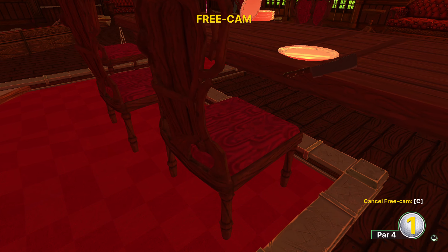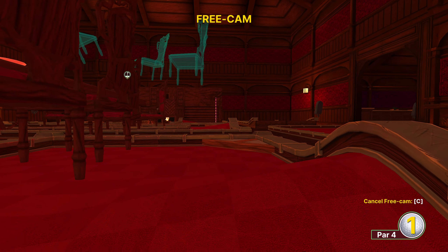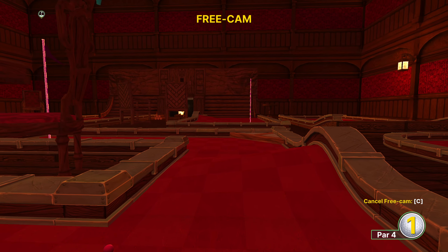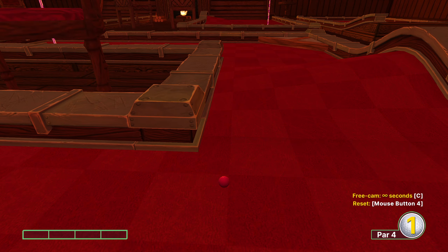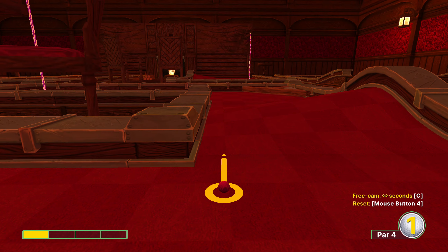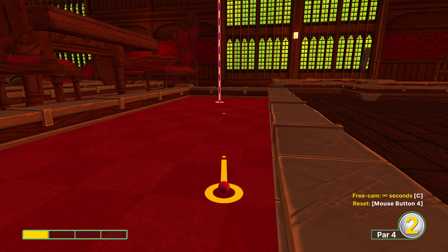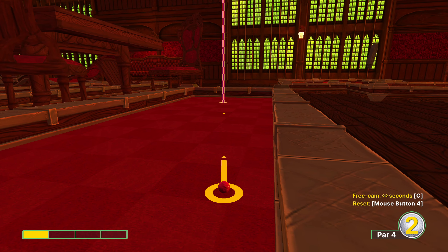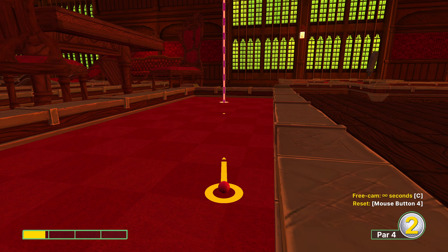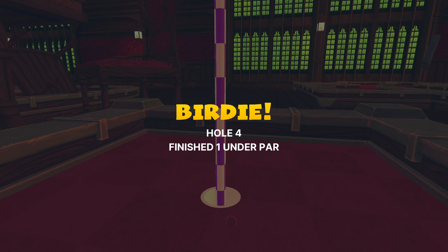In that situation if you're still wanting to carry on, I recommend hitting into this corner and then two and a half to three power up this ramp, aiming to land in a similar spot or over here. If you end up on this side, one power parallel to the lines and you should be fine. Then again around 0.9 to one power and you should be fine for that birdie.